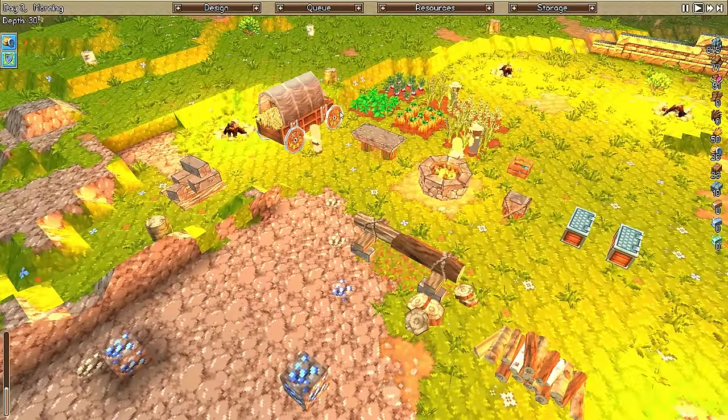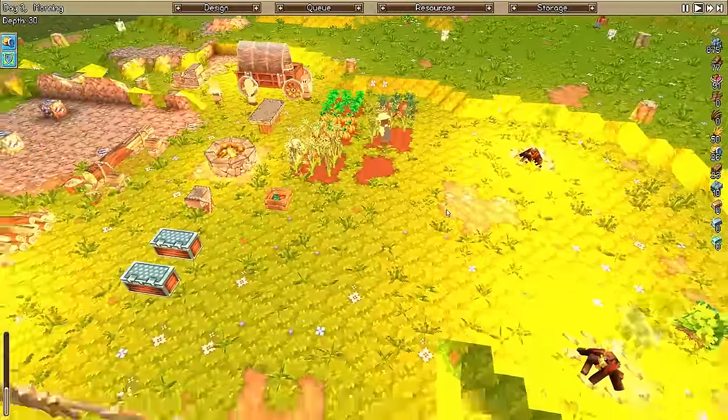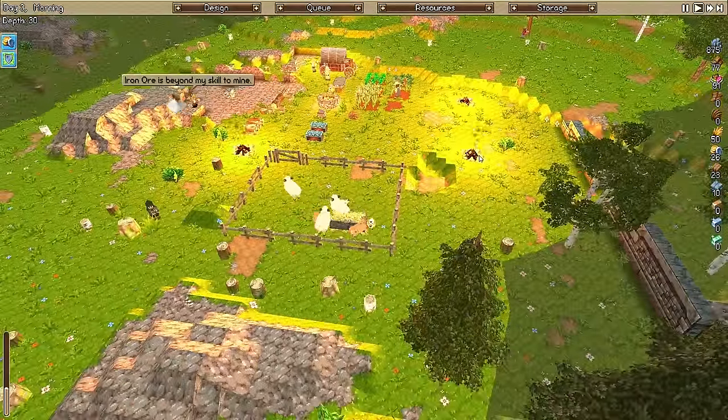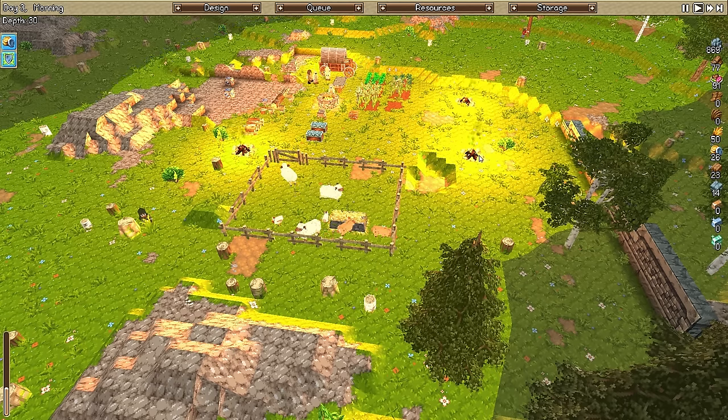Now they've got the second farmer up, stuff's getting planted - that's good. I wish I could feed these fires just one piece of wood. It seems like you only have to feed them once - feeding them once seems to work on a 24-hour period, and I really don't need them to go that long.